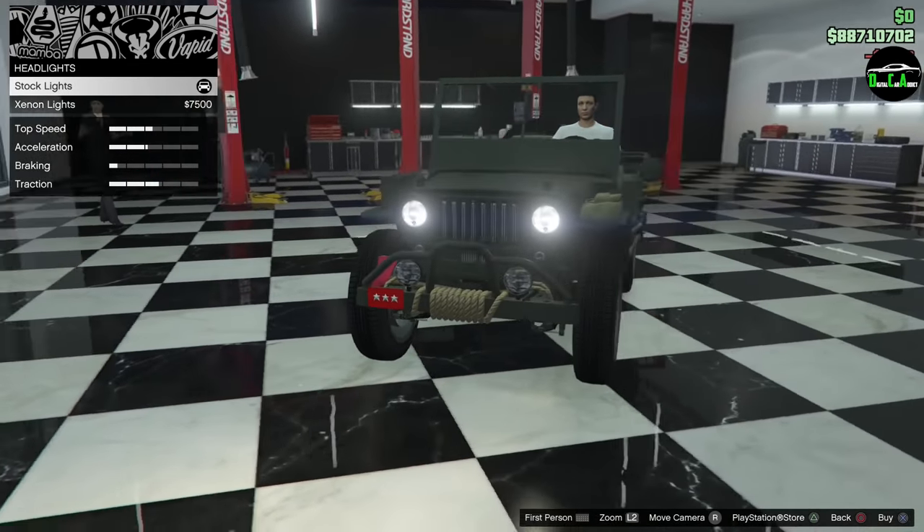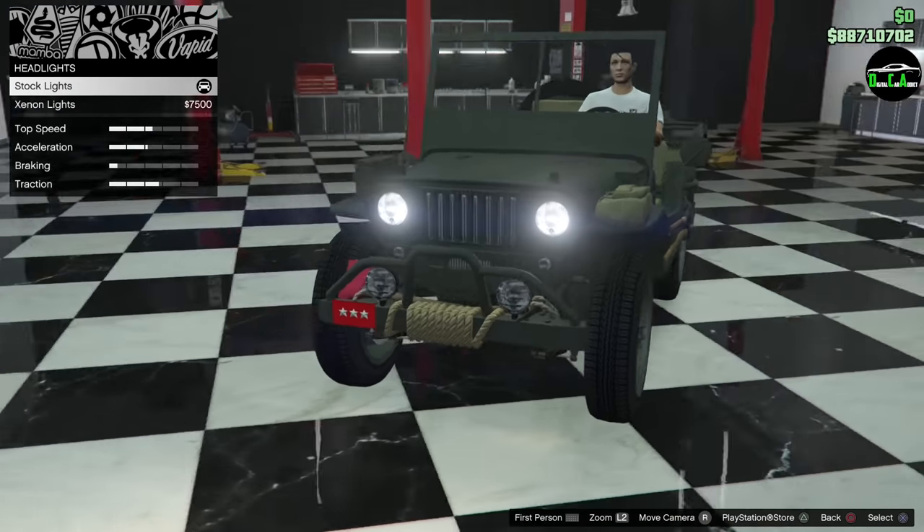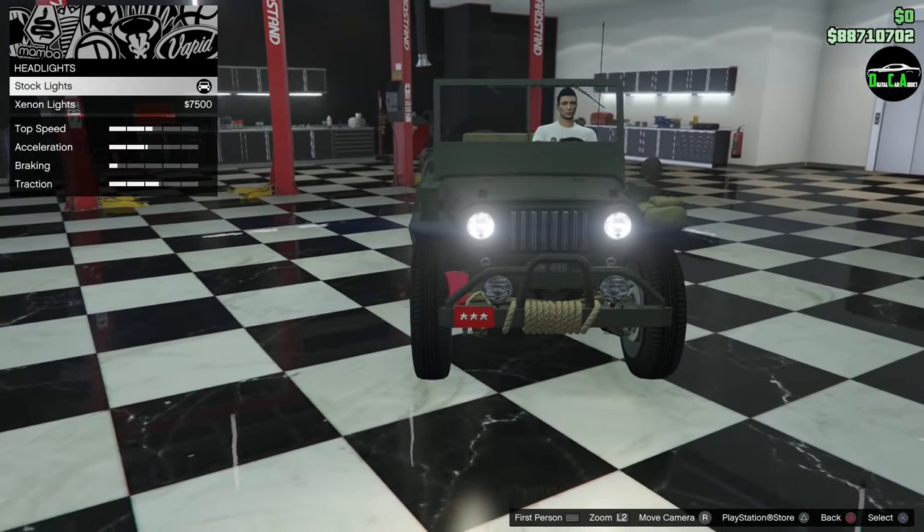Lights — it comes with LEDs already. They should have had the yellow lights, but you can go to the arena and put yellow lights on it if you want.